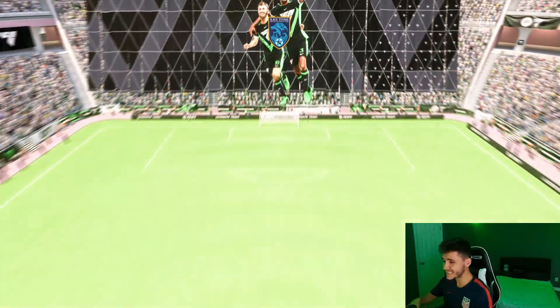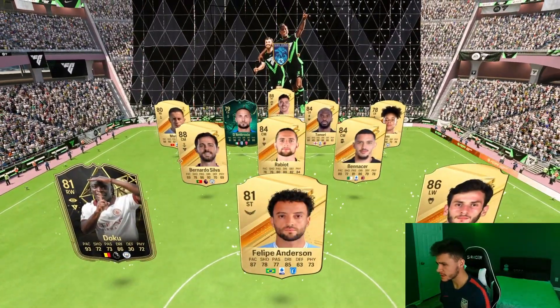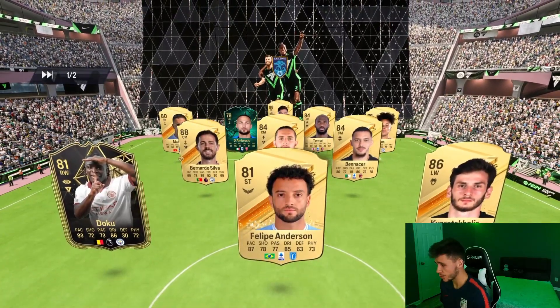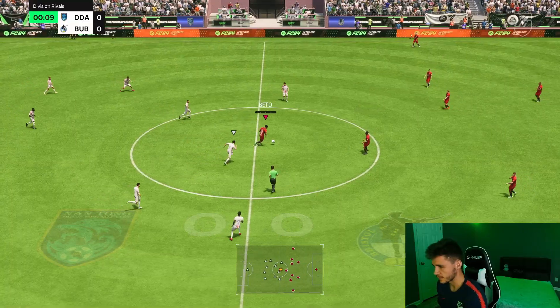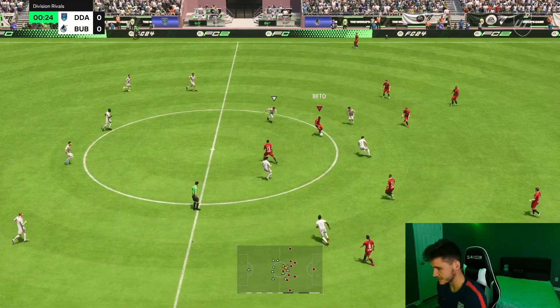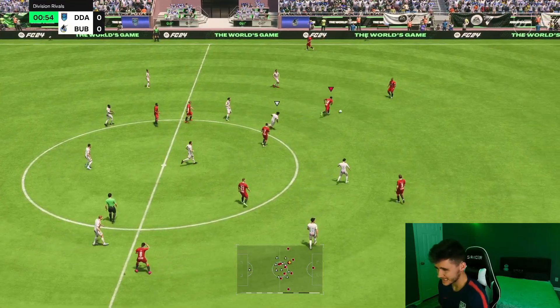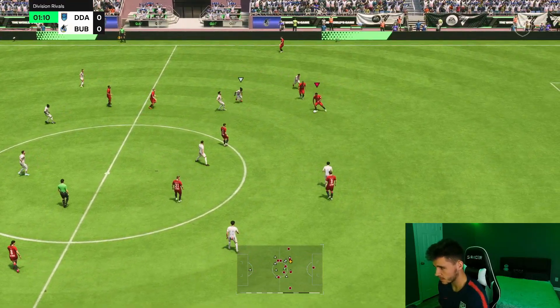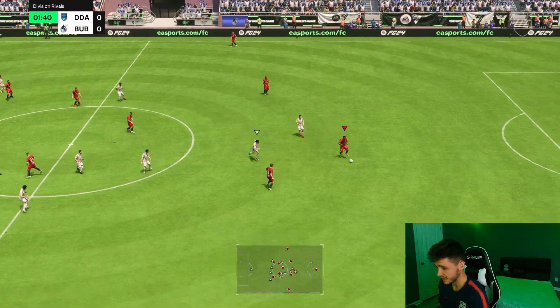All right boys, here we are jumping into game number one. Let's go ahead and see who we're coming up against. He has Ederson, Tamori, Rabio, Benacer, Bernardo Silva, Doku, Kvitsa, Kvarskilia as well — a very solid team. First things first I do want to just test out his dribbling a little bit. Now he doesn't have any crazy agility and balance — 6 foot 4 is a bit clunky on the ball — but as you guys can see, with that left analog dribbling he's actually not that bad on the ball.